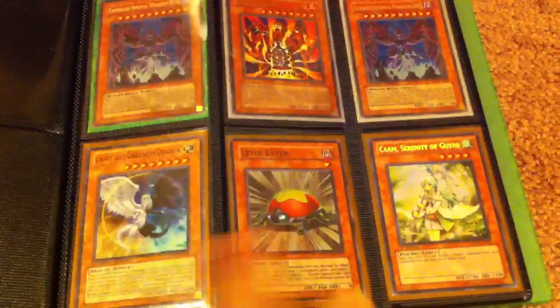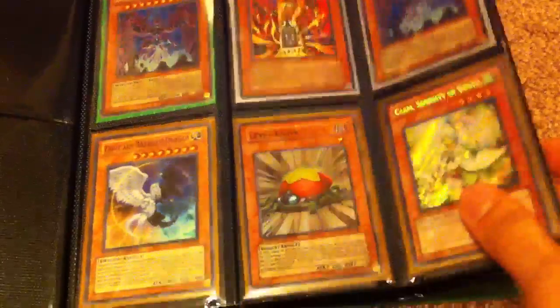The One for One is not for trade — I forgot to take that out, that was one of the cards I got. And the Level Eater and the Light and Darkness are also not for trade. I actually think those are the only cards that are not for trade in that binder. Pretty good.